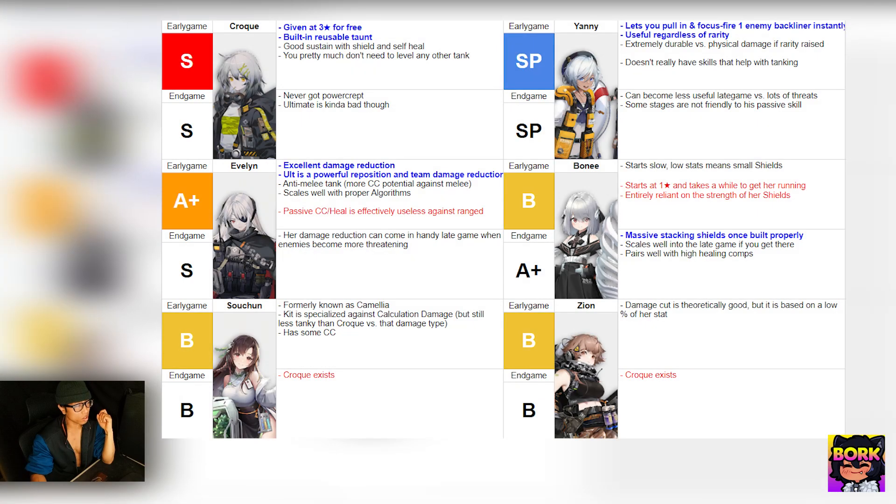For the Guard tier list, Croque is the best one — mostly because she's free and has an insane taunt. You can also use Evelyn alternatively; she has good damage reduction and her ultimate is actually better than Croque's. However, it's just easier to build Croque since you have easier access to her and don't need to roll for a separate tank unit.